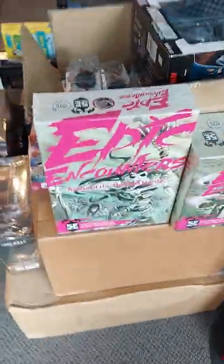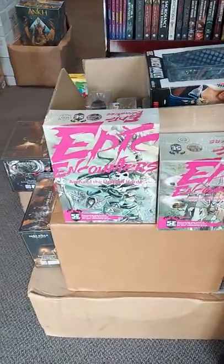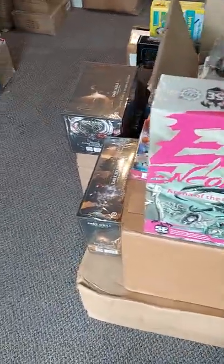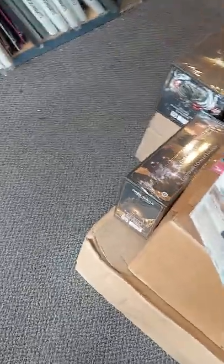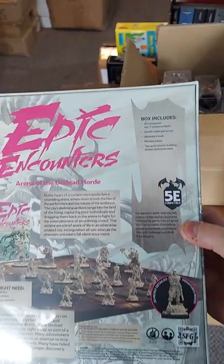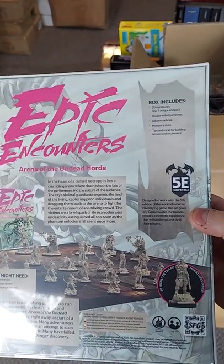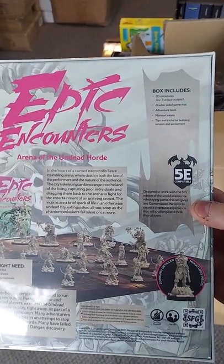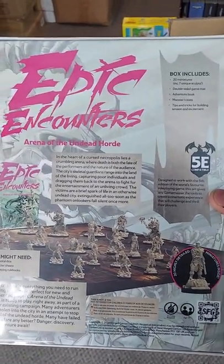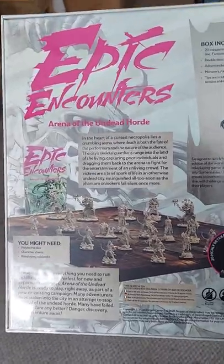First up, we have the latest expansions from Epic Encounters from Steamforged Games. We have the Arena of the Undead Horde, which has 20 miniatures — skellies, zombies, that kind of stuff — a double-sided game mat, an adventure book, monster stats, tips and tricks for building tension and excitement, designed to work with 5th edition Dungeons and Dragons.